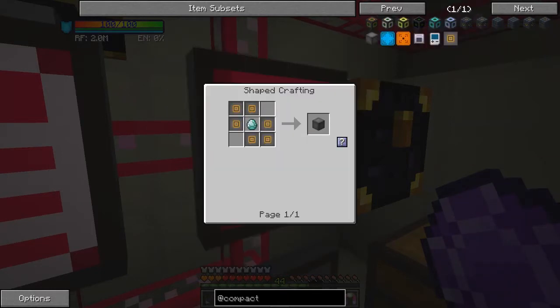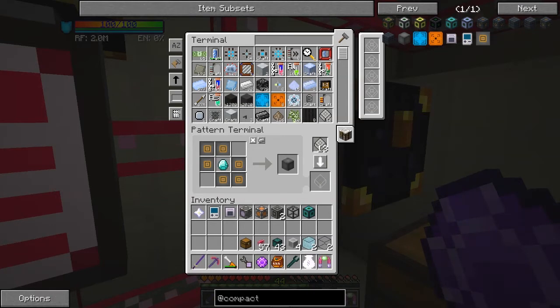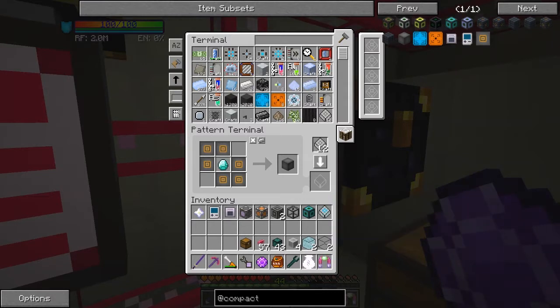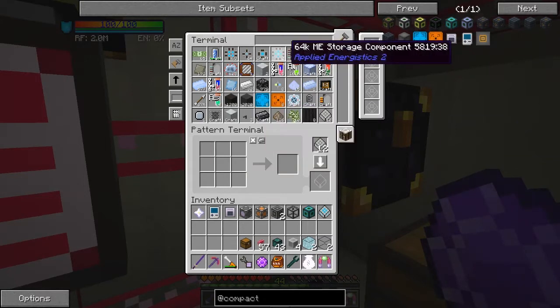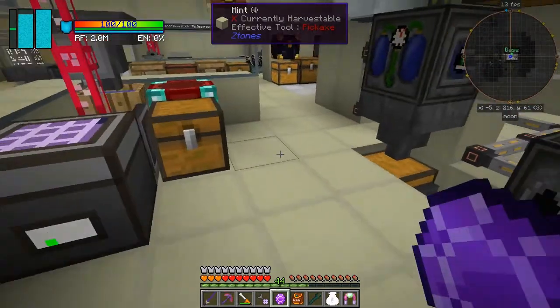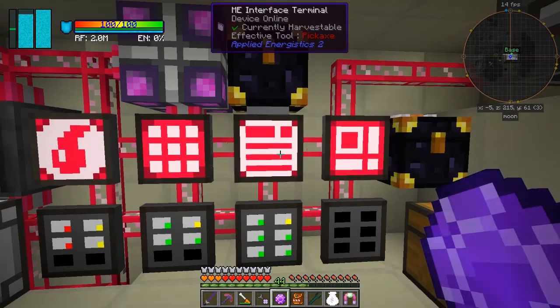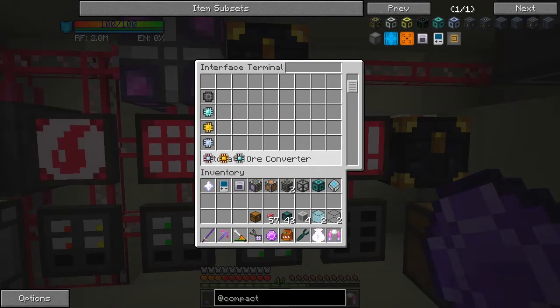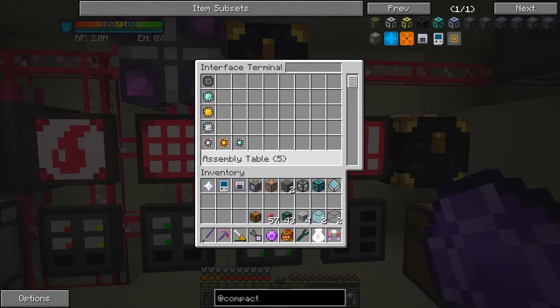I just click this and it'll bring everything in. It's processing recipes and what we want is a crafting recipe. I've got all the bits and pieces I need. I've also got in here the ME interface terminal, which allows you to find and put your interfaces in without having to actually be there and do it.